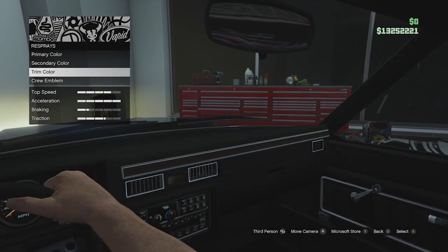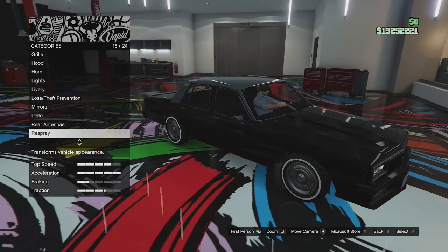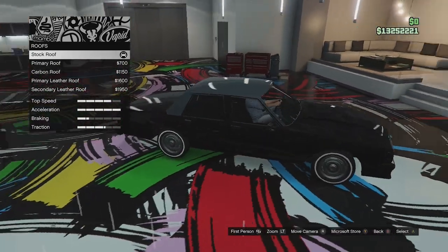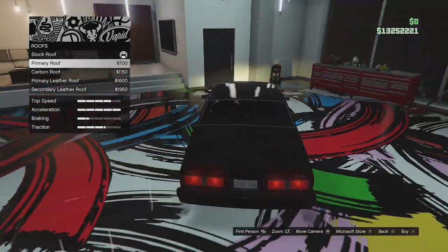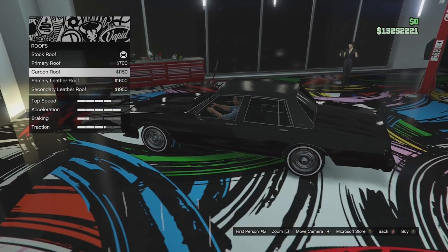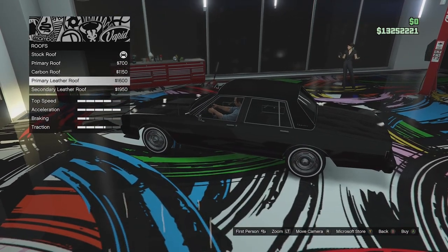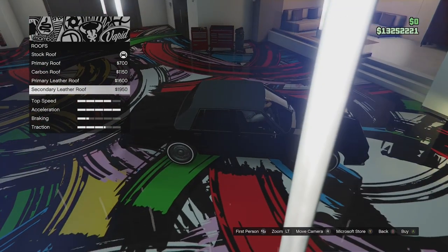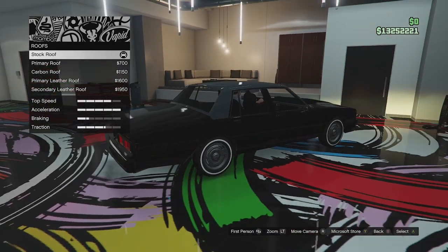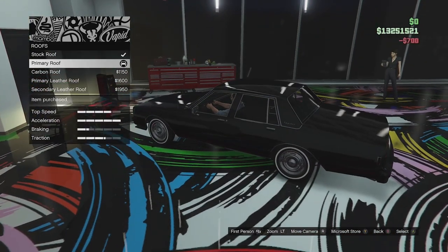There is actually an option to paint the interior, which is quite nice. Roof options - the stock roof is secondary colour. You can make it primary if you want it all to match. You can go for a carbon roof, a primary leather, or secondary leather if you want a vinyl roof kind of look. I'm just going to do it primary.